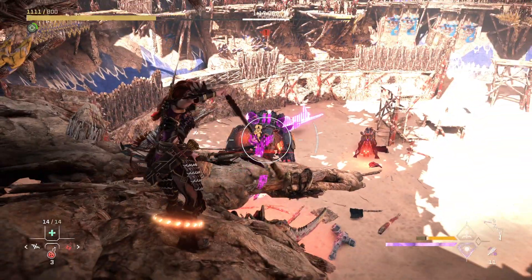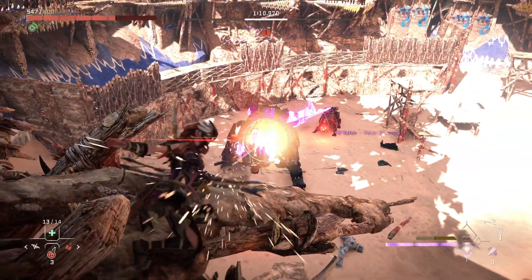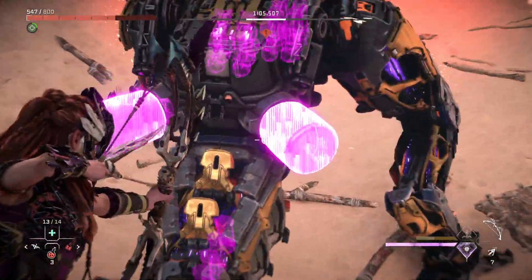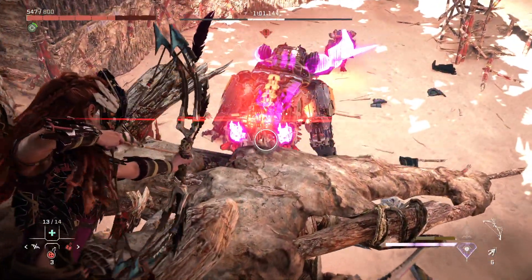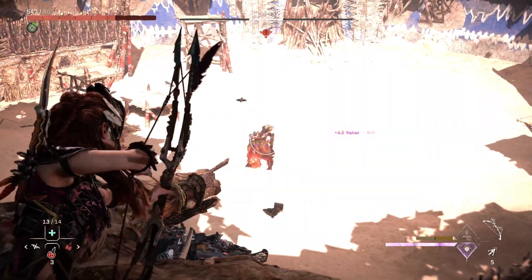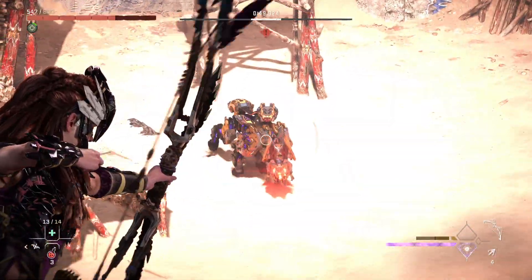Don't forget to do a brace shot. Also be careful — they can still kill you from a battle, obviously. Eventually you are going to get him. He's dead! So now all we have to do is figure out the Scorcher, which there's really not much to him either.